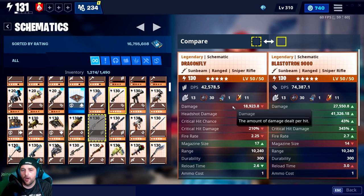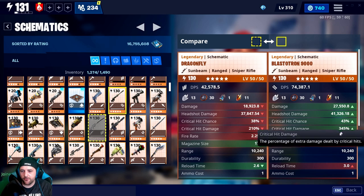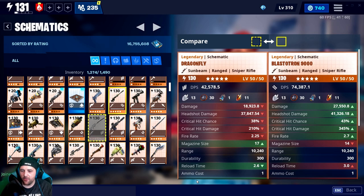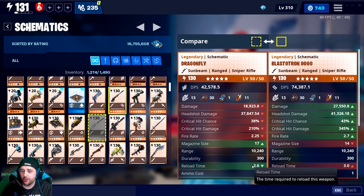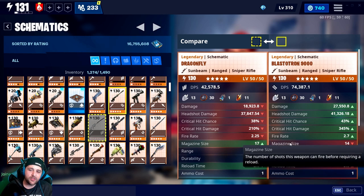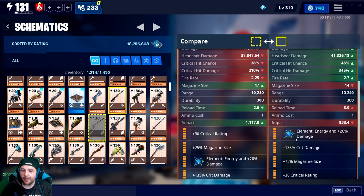Let's look at these numbers. The Blastotron versus the old-school Dragonfly: DPS 74,000 vs 42,000; damage 18 vs 27; headshot 37 vs 41; critical hit chance 38 vs 43; 210 to 345; 225 to 2.7; and 17 to 14. The range is 10,000 and the Dragonfly has a slightly faster 0.4-second reload speed. The Blastotron absolutely destroys the Dragonfly in every single category except two, simply because it has higher base damage and a faster fire rate.